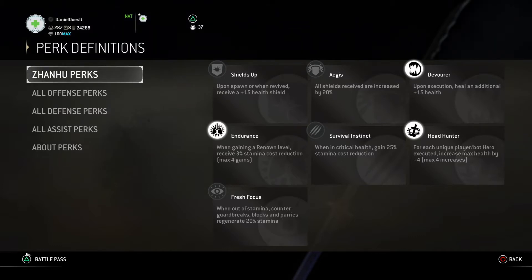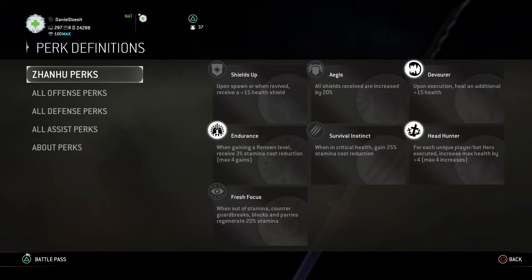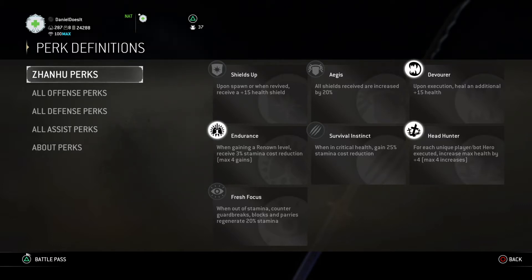Another incentive to take Headhunter: the other benefit from executing heroes gives up to a maximum of four times — the first four heroes you execute will give you +4 to your maximum health passively until the game ends, which is 16 health added to your normal health bar.